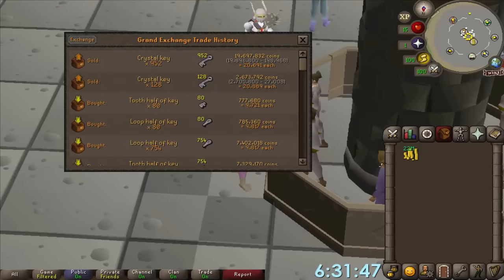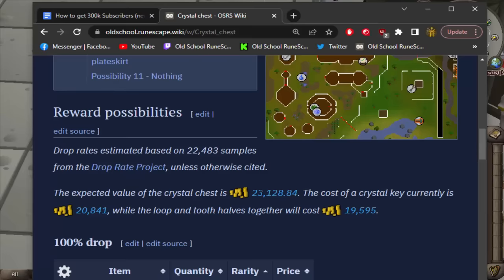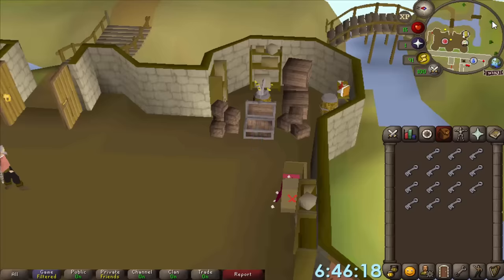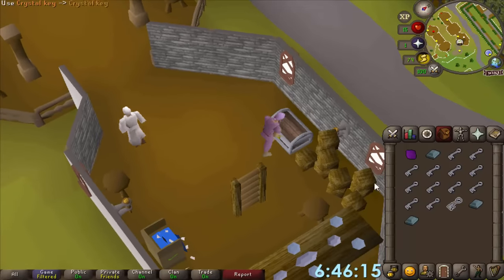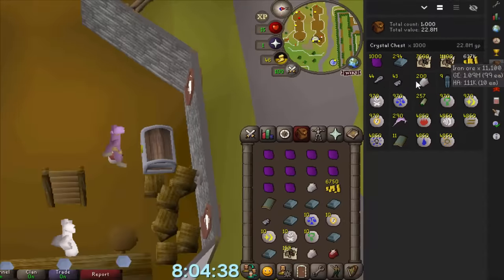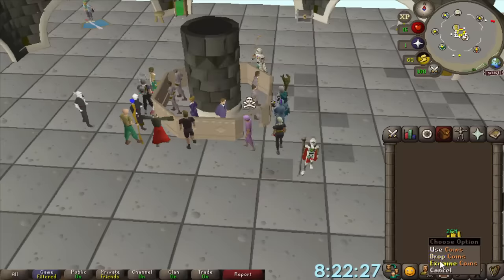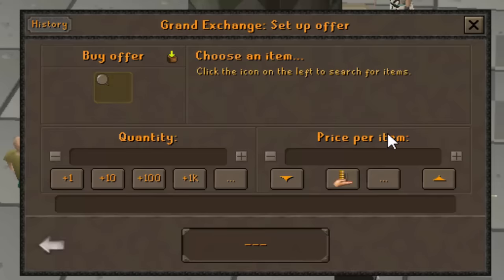The reason I can sell these keys for a nice markup — I sold them for 20.7k each — is because the crystal chest average loot is 23k, so they're making profit opening it, and I'm making profit putting the keys together. Why not do both? I need to get my keys back. Let's open these up. I've moved my house to Taverly so I can run straight down to the crystal chest in this building. It's like positive expectation gambling — rune bars or a super drop? We're getting some nice early loots here. We have reached 1,000 chests opened. All the keys are done, the loot is looking pretty juicy.